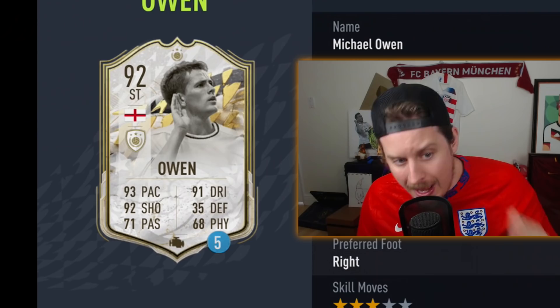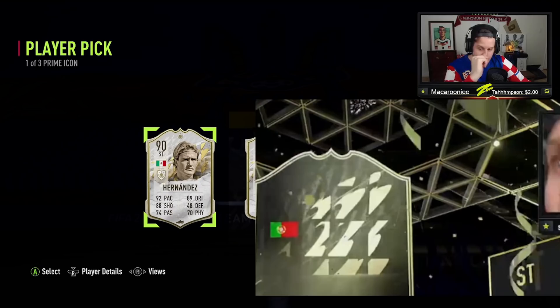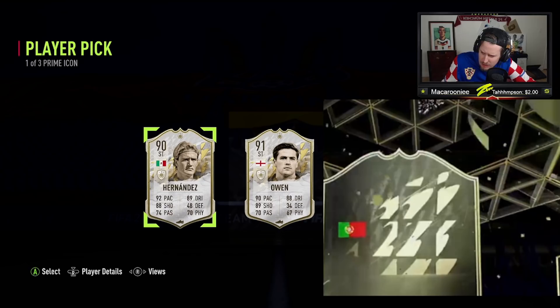Don't let the fact that we just got a 92 Prime Icon Moments Michael Owen card distract you from the fact that I yeeted 700k worth of fodder and basically the entire RTG into the PP pack last night. Got Luis El Matador Hernandez as the first pick, got 91 Michael Owen as the second pick, and then on the third pick I decided to do a blind Icon Roulette, only to find out that I ended up selecting Michael Owen 91 by accident and I will never know who that third pick was. And now we have this.